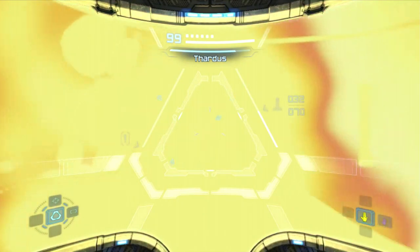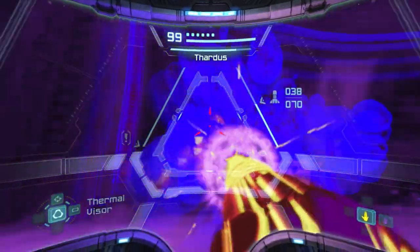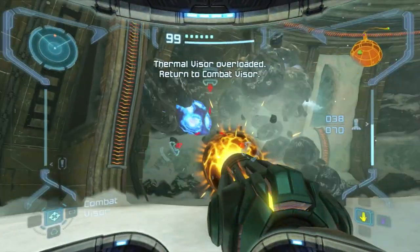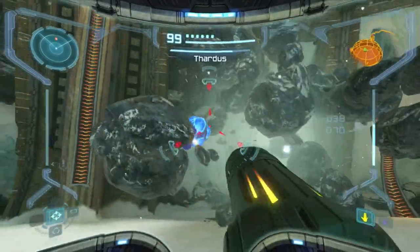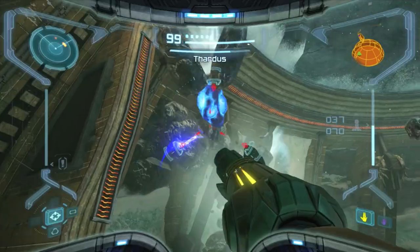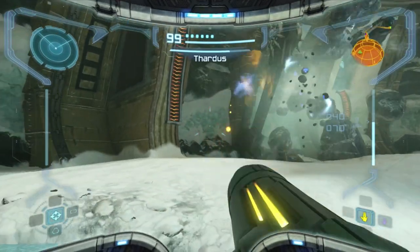He also launches rocks at you. His main attack is the ice wave move which you can just jump over, or even dash through — either one works. If you want to get some pickups you can shoot the rocks. There's some missiles there which I'm going to need for later in the battle.